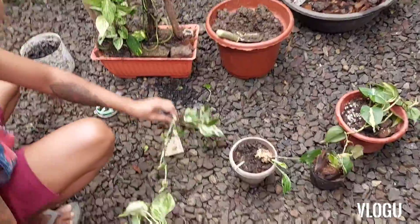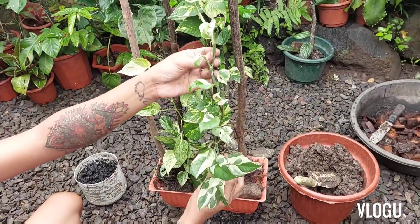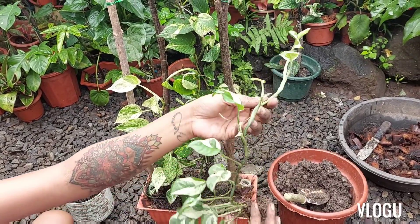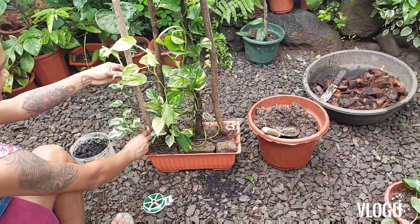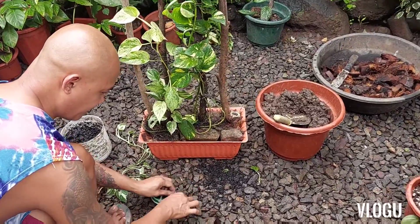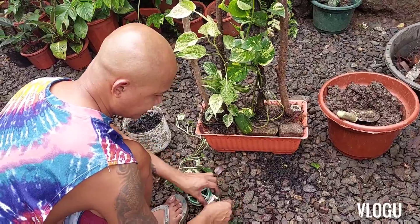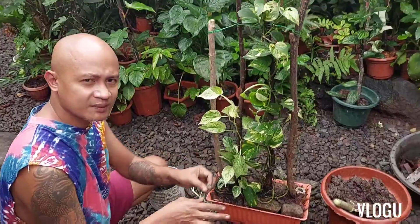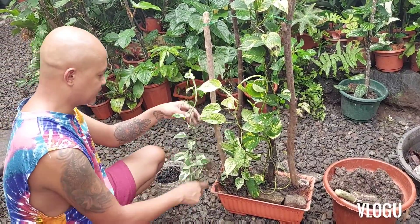Next one is ito — ito yung njoy guys. Maliliit naman yung dahon niya. Kaya ito napeste na nga, maraming tipaklong sa garden. So dito natin siya ilalagay. This is njoy. So yung mga pothos — isa din ito sa pwede kong i-recommend sa mga beginner. Kasi sobrang bilis buhayan itong halaman na ito.